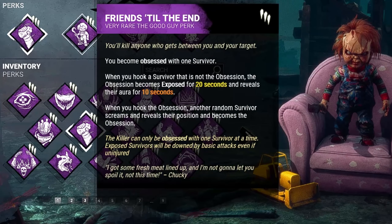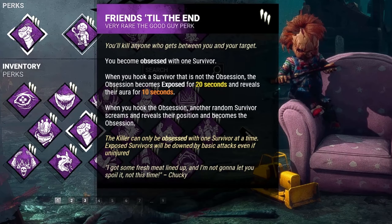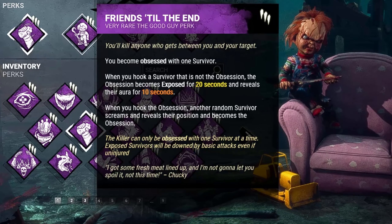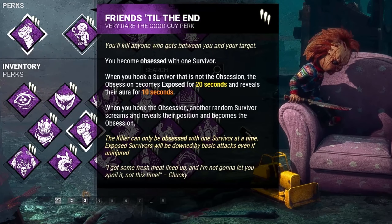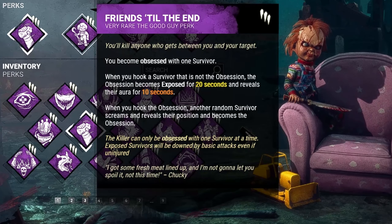Second, we have Friends Till the End. Whenever we hook a survivor that is not the obsession, the obsession will become exposed for 20 seconds and have their aura revealed for 10 seconds. But if we do hook the obsession, another random survivor will scream, reveal their position, and also become the new obsession.